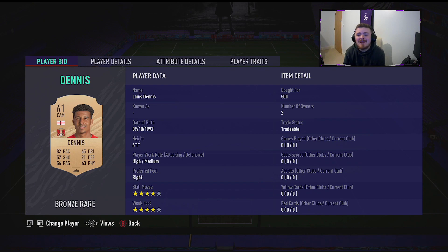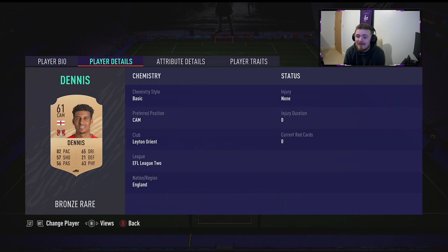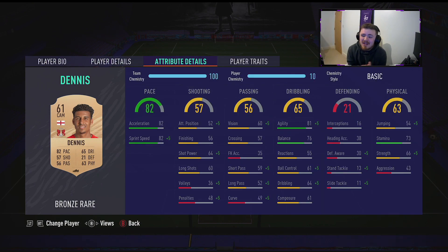Louis Dennis — four-star, four-star. Yes, a four-star, four-star bronze card. Super excited to use him. It's a running trend with bronze cards that I go for: you need a bit of pace, decent agility, decent balance, and a bit of stamina in the midfield. And that pretty much should do the job for me.